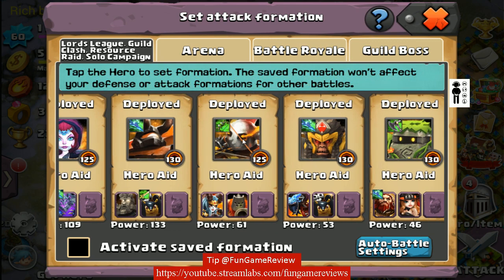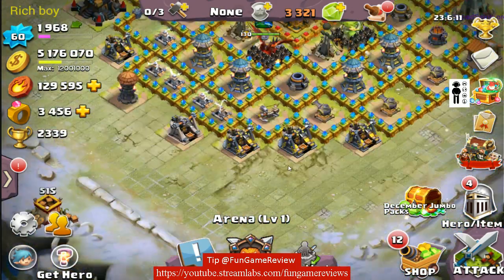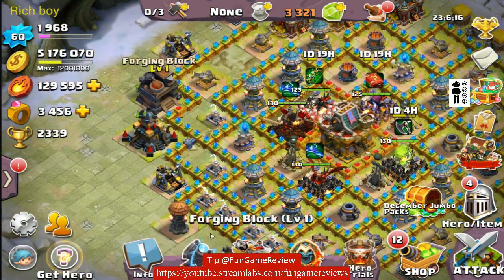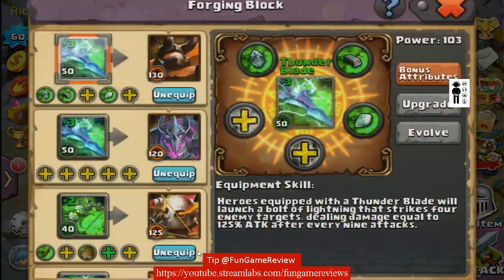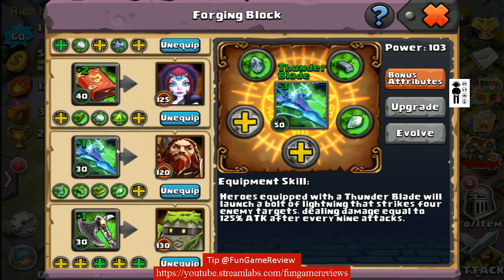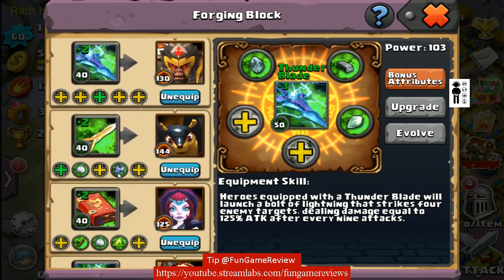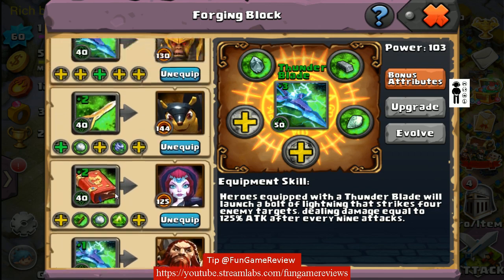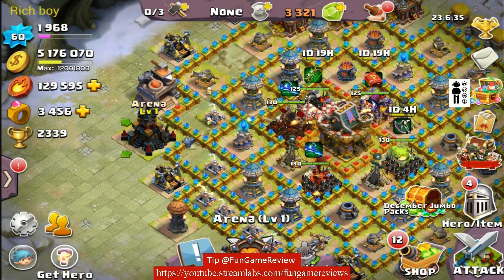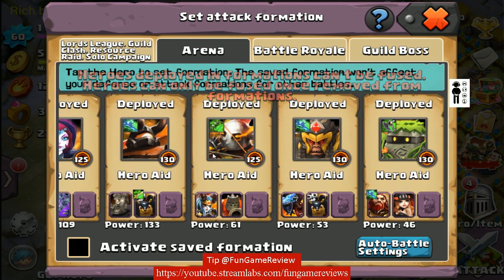Weapons-wise, your weapons look great. Let me go see what weapons you have before I make a decision. Here's your Forge, Eldorado. Let's go look at what weapons you've got. It looks like you have all offensive weapons — all offensive weapons. So let's go look at this on a wide scale instead of clicking one at a time.